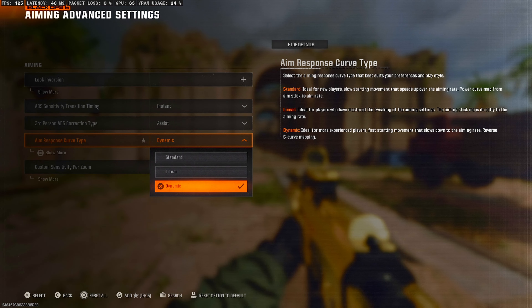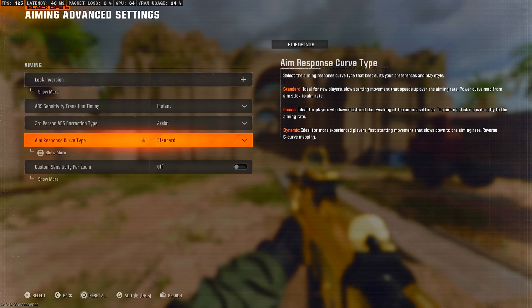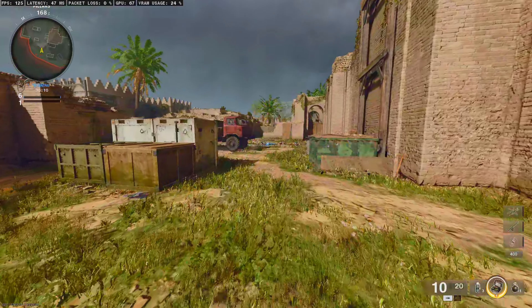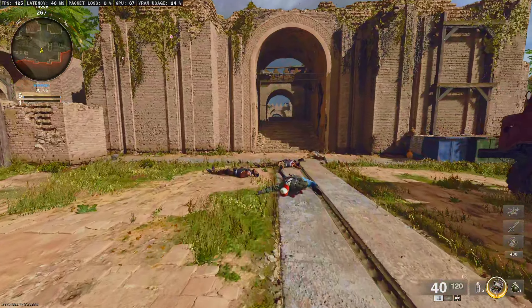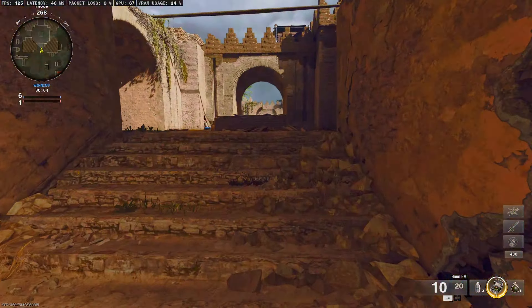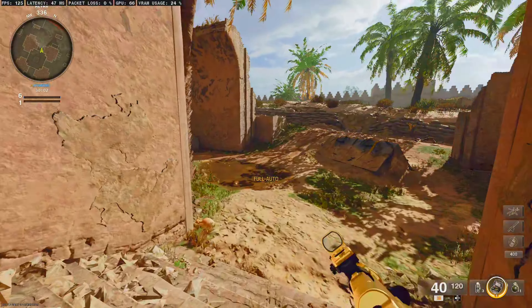Finally, standard aim assist is for players who are just starting out — it has an even wider margin of aim assist, but this makes your aiming feel much stiffer. So if you're at least a bit experienced, choosing linear is the best of both worlds between standard and dynamic.